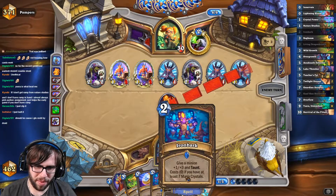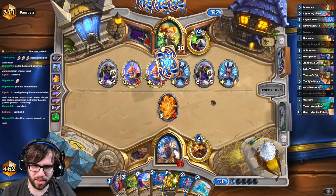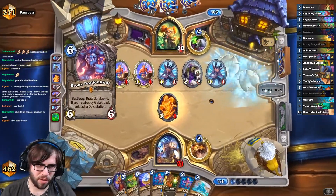Wait, I just realized that these will not be at seven mana. I guess we'll have the coin though, so we could get Nature Studies. He has Galakrond.